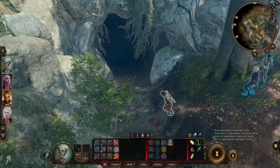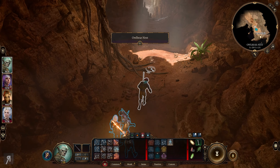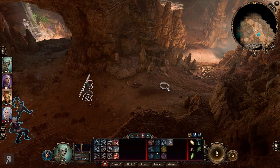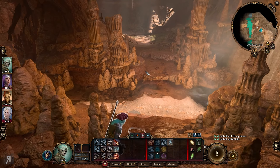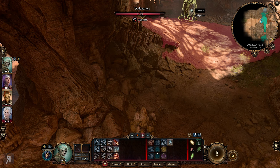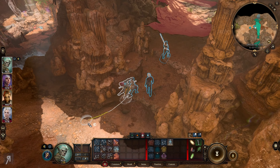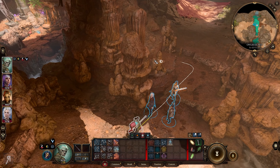The banter between Astarion and Shadowheart is absolutely hilarious. Lazel confirms its nest is in here - Owlbear Nest. Let's take a quick look and see what level this thing is - it might be way too high. There's 44 gold in a nearby container. The owlbear is level 3 with 57 HP. We are also level 3 though - we might actually be able to take care of it. It is distressed at the moment. There's also a chest over there.